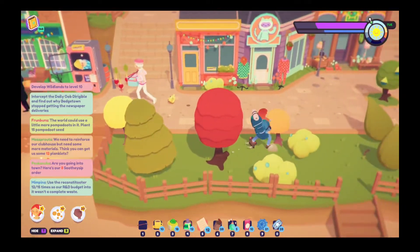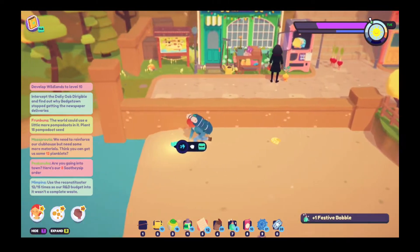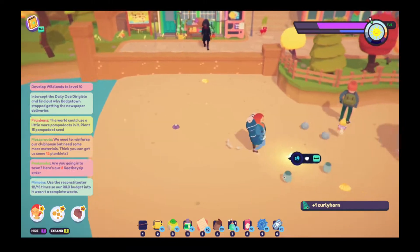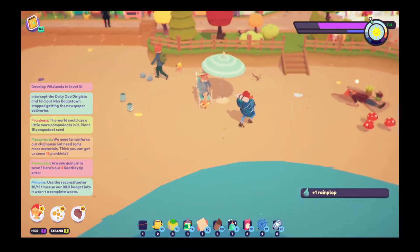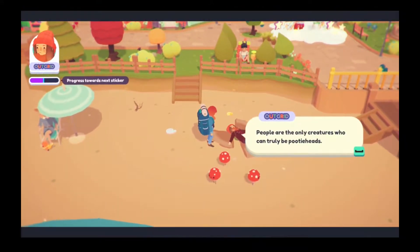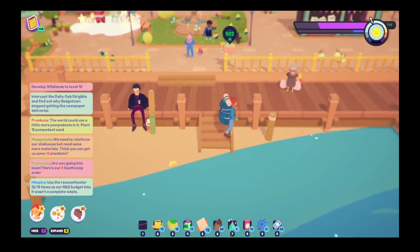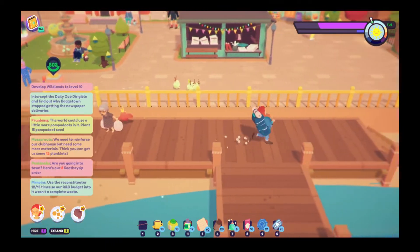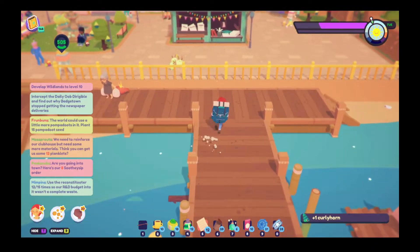They're even on the beach. Maybe this will be a little easier than I thought it was going to be. Here I thought it was going to be really super hard to get baubles and we'd take forever trying to find them, but apparently not — because they are just about everywhere. There's another... no, that's a curly horn.